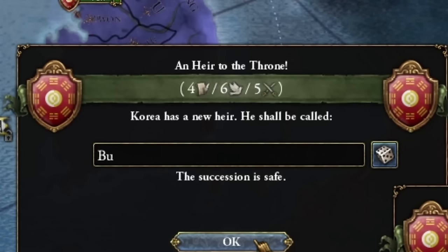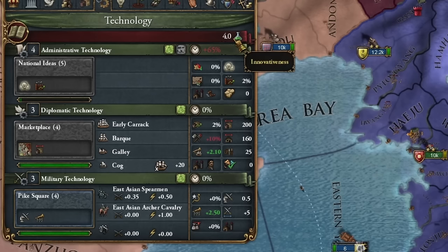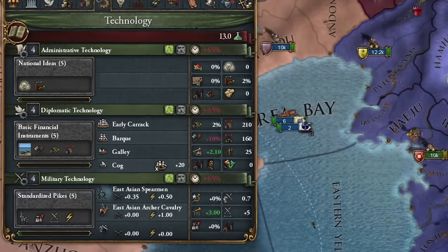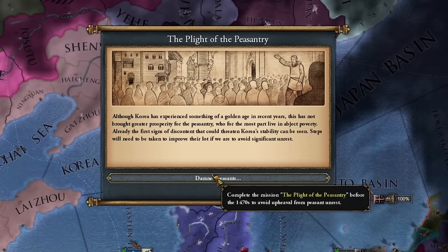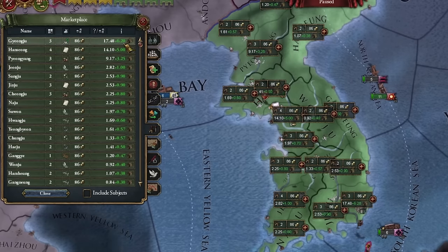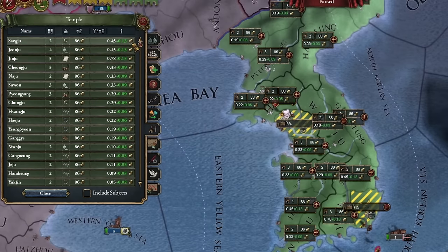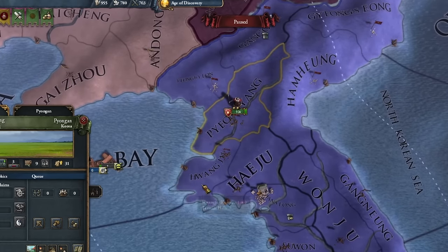I have an obvious successor in mind, whose name I think I can pronounce correctly. We aim to be the first to advance in technology to get maximum innovation bonuses across all technologies. I'm shifting my court's focus to administrative. Regarding the revolt, I thought I had 50 years to prepare for — it turns out I only have 20. A little mistake. First, I'll focus on developing Korea's trade areas and building temples. Introducing renaissance institutions in a certain province is profitable early on.